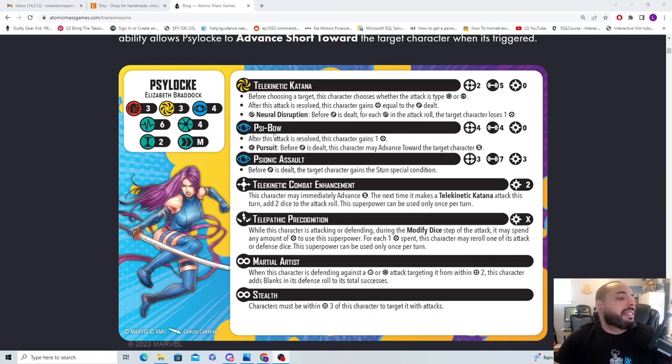Next is Psi-Blade Strike — mystic attack, range 4, four dice. Gain power equal to damage dealt, so this is a power gainer. Before damage is dealt, this character may advance small toward the target character. So this is her way to get in — move, do a range 4 attack, advance small to get within range 2, then follow up with Telekinetic Katana. And since this attack is mystic, it bypasses Martial Artist.